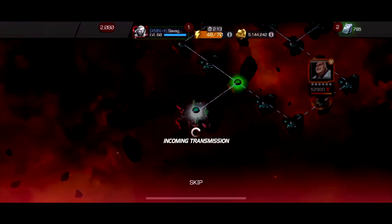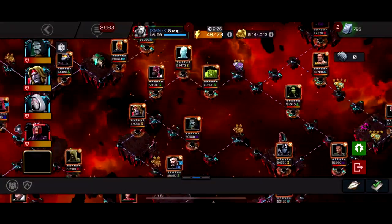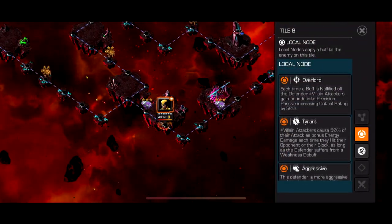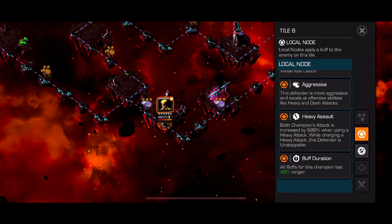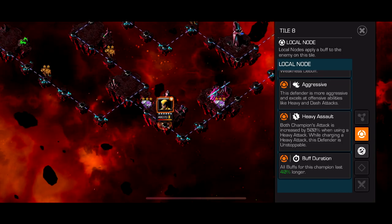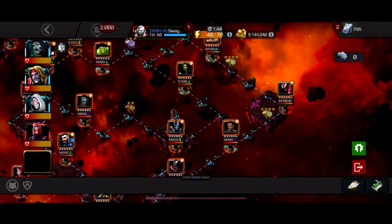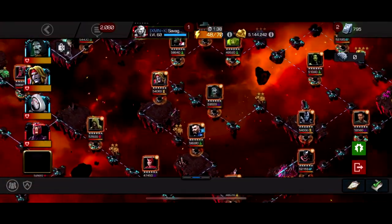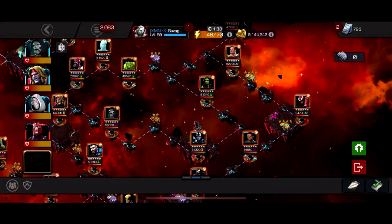With Bleed Vulnerability for that bottom path — and now we've got the final quest with Joe Fix It as boss, who's really easy. The furthest right path has Aggressive, Heavy Assault, Tyrant, and Overload. The ones to worry about are Heavy Assault — both champions' attacks are increased by 500% when heavying, and while charging a heavy the defender is unstoppable. So try to avoid that. This path could actually be really easy — no hard fights except maybe Mortar and Hyperion, but if you have a four-star Doom you can probably cheese that with heavies.